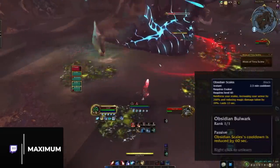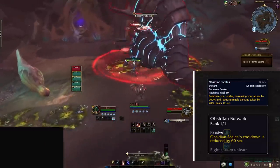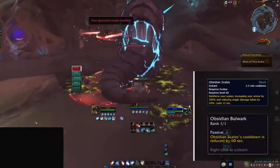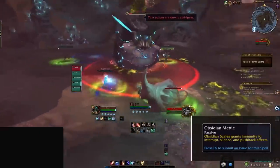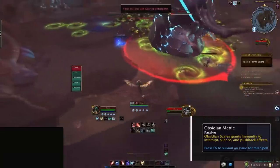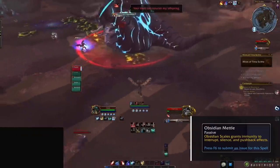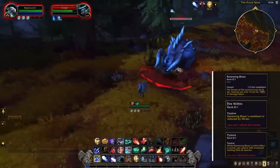But enough about utility — what about their own defensive cooldowns? Defensively, Evokers have two major cooldowns. The first is Obsidian Scales, which is more or less a Barkskin, but it's unclear whether or not it will be usable while stunned. Since it is based on armor values, it theoretically should get better with higher item level gear. This ability isn't that exciting and will probably be more useful for Preservation Evokers with the Obsidian Metal PvP talent, which turns it into an Aura Mastery.